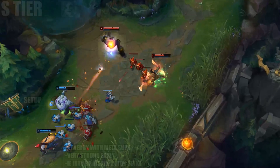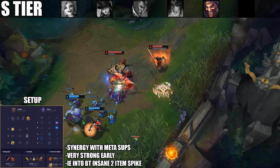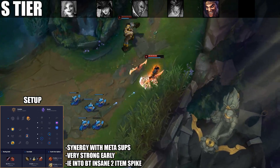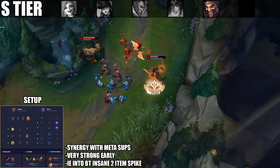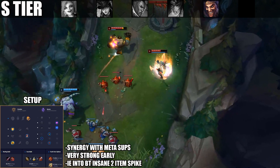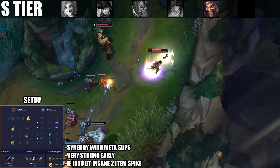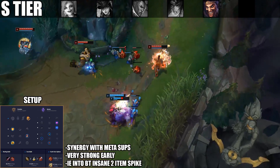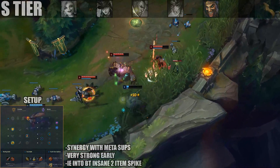Number five in S tier is Draven. With the crit item changes you can now go back to Infinity Edge and Bloodthirster as core items — don't rush Stormraiser on Draven anymore, it's not good. IE into BT gives him a very strong two-item spike. For runes, a lot of pros are going Overheal and Bloodline instead of Triumph and Alacrity, giving him much more sustain. Between your BT shield, Overheal shield, and Bloodline lifesteal, you become very difficult to kill.